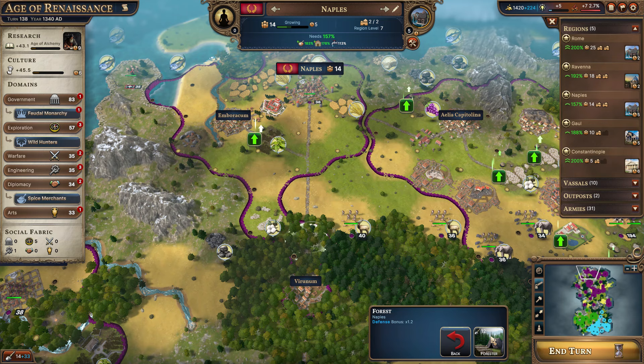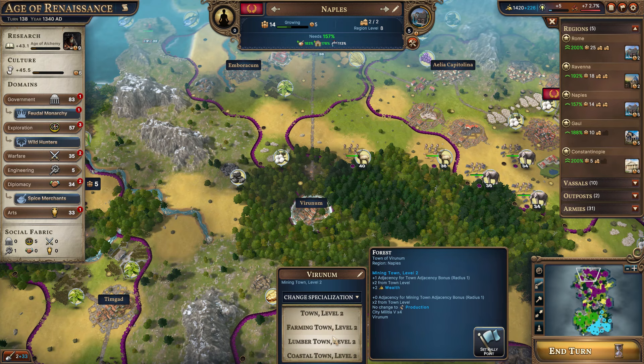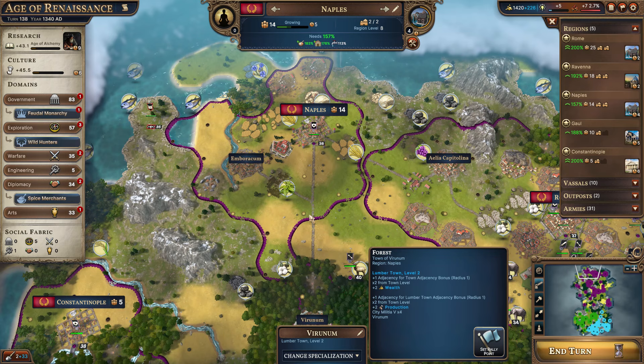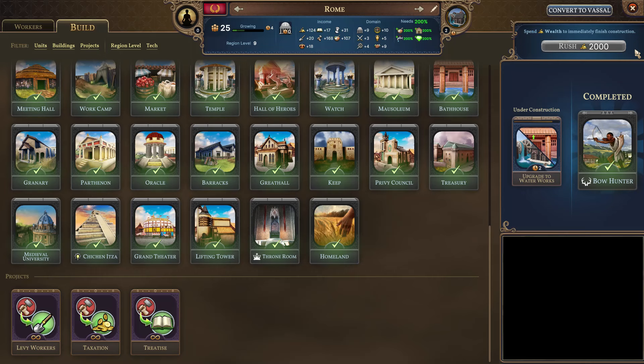Just an additional road here. Then what we want to do is get the foresters around them and turn this into a forest-based town — we'll go ahead and expand them now. Lumbertown here — that will get Naples more production and also increase our wealth gain. Looking pretty solid; we've got 1420 in the bank here.